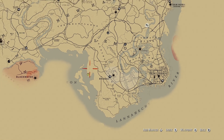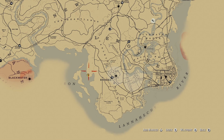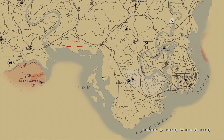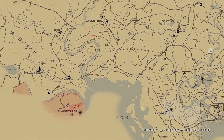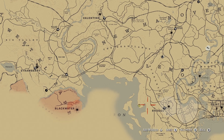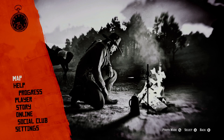For burdock root, where your camp is or was in Clemens Point, you're going to just follow this path. And you will find all the burdock root you need. I started with six and ended up with 36 just following that path.